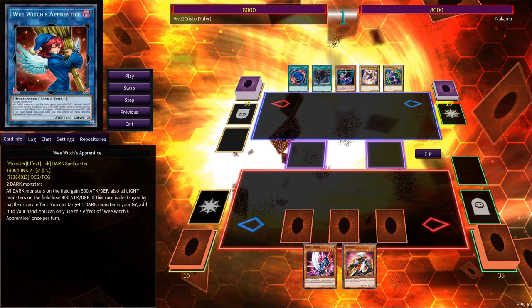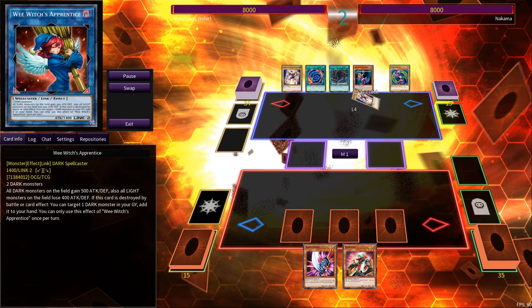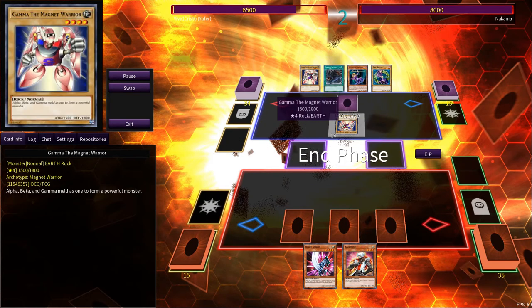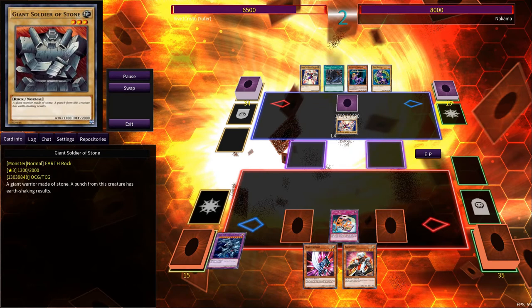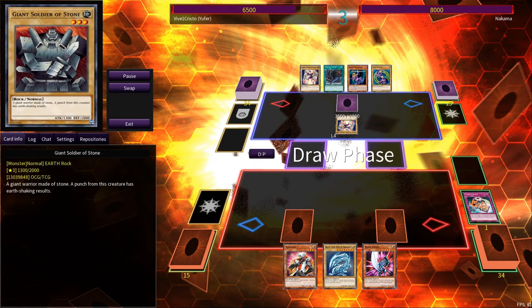So they're not summoning any monsters. I'm assuming this is because they just think our monster is going to blow them out. Summoning Gemini, attack. And as you can see here, using Fusion Recovery the player can just add Blue Eyes to their hand. Busted.